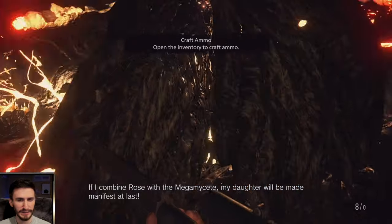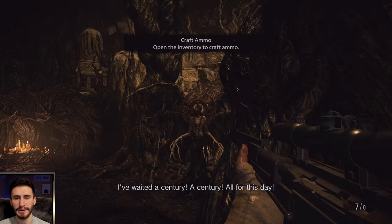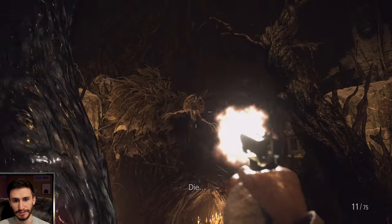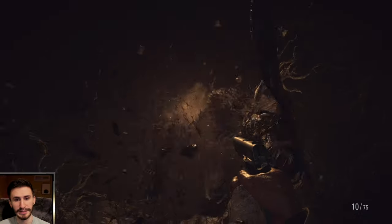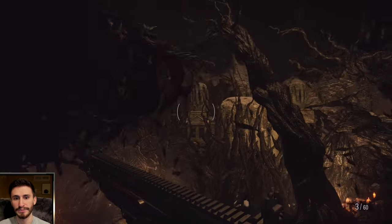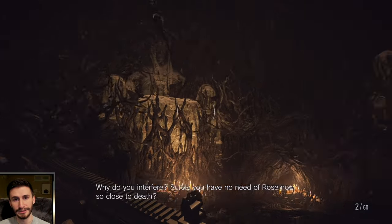This might be the second to last phase. She will hop between all of her forms, so when she does spider form, I recommend just using as many explosives as you can — pipe bombs, a grenade launcher, whatever you need to do — because you want to get her out of spider form as soon as possible. All the other forms are manageable, but spider form is going to kill you super quick.